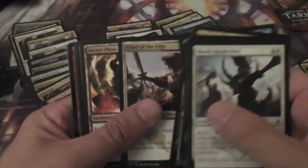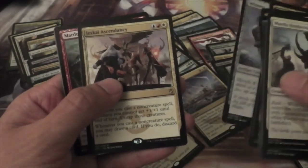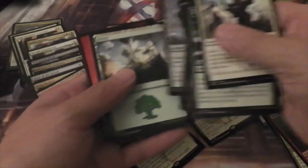And we have a Chief of the Edge, Secret Plans, Witness of the Ages, and a Jeskai Ascendancy. That's actually my third one of those. And a Foil Mardu War Shrieker.